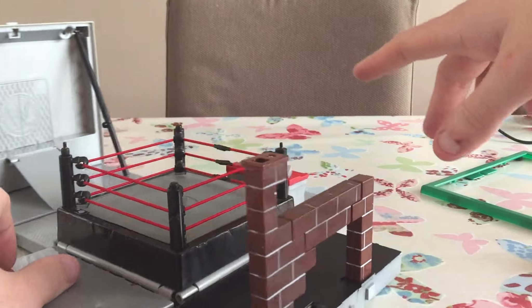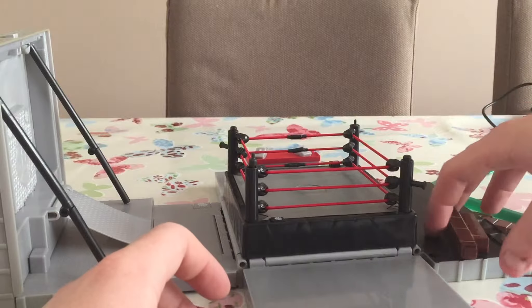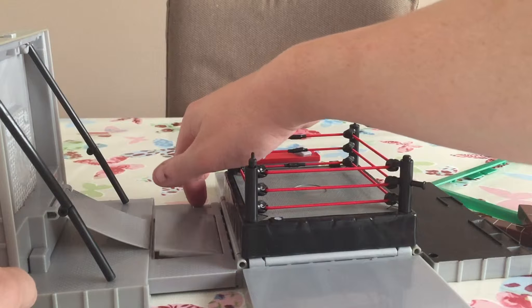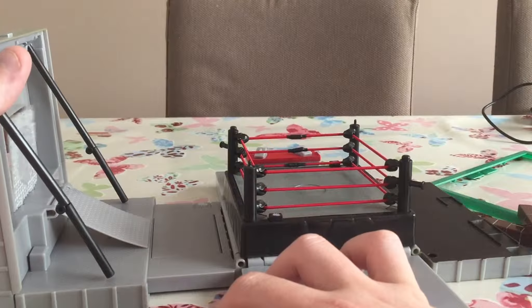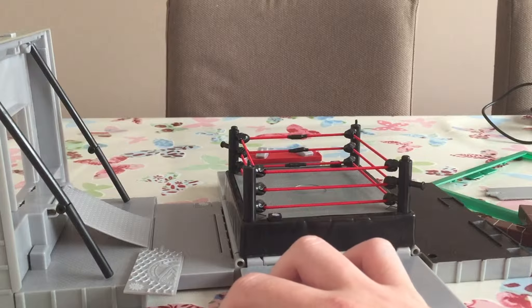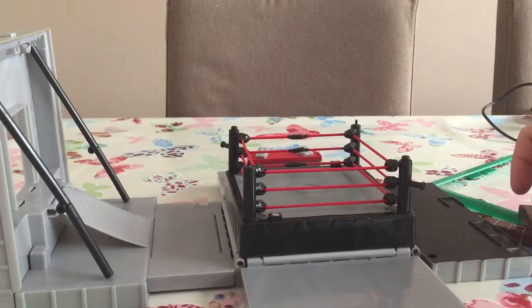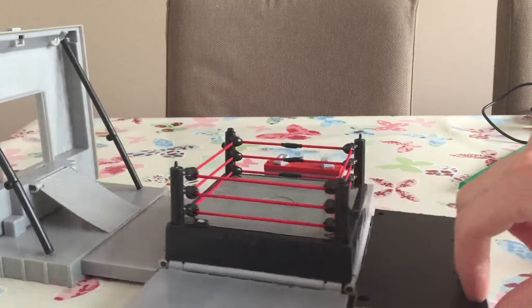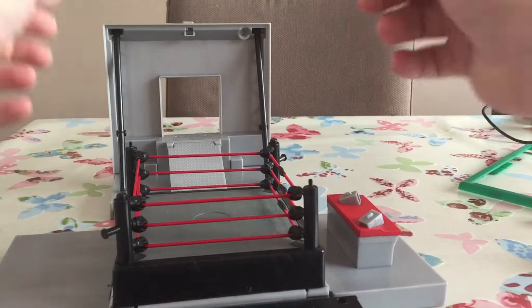Then we'll turn it round so I can show you more of it. Let's just take that wall down because it's annoying me. You click this to do the spring ramp, you've got the entrance front that plugs up, and then you can just smash through that. It's actually a fun little thing, I'm slightly disappointed that I haven't got the whole product, but this does look absolutely amazing.